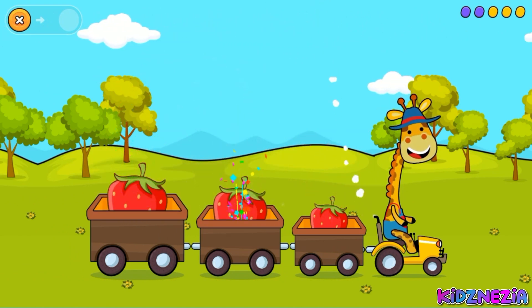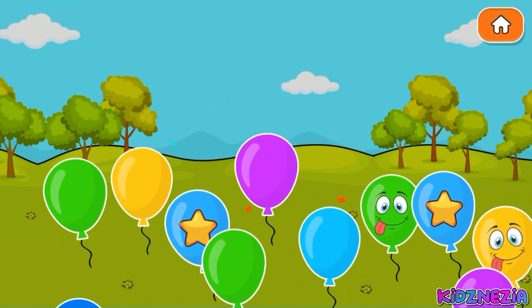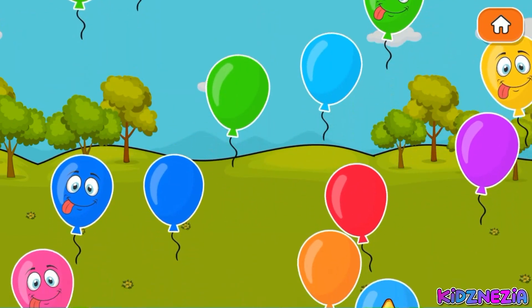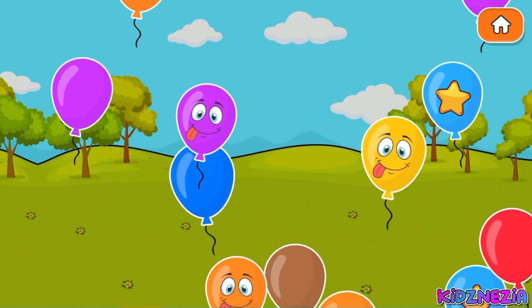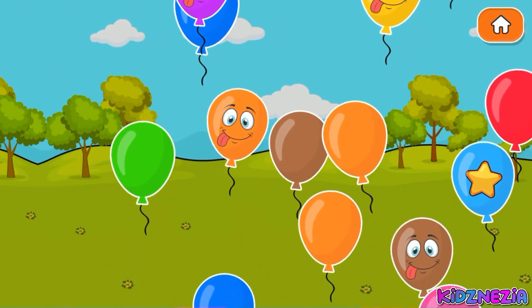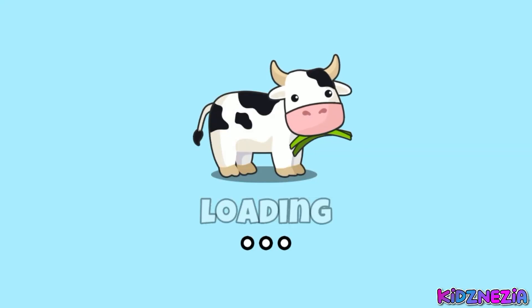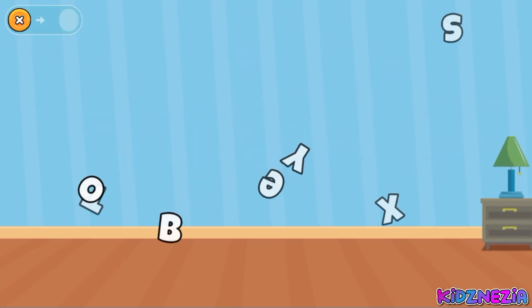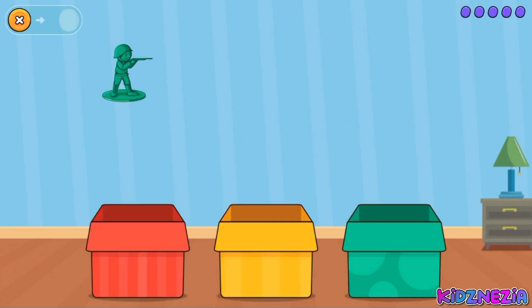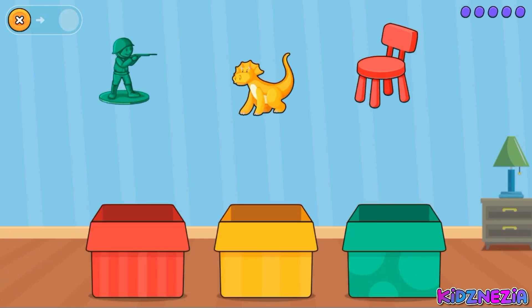Blue boxes. Bye-bye! Toy boxes. Soldier, dinosaur, chair — sort by colors.